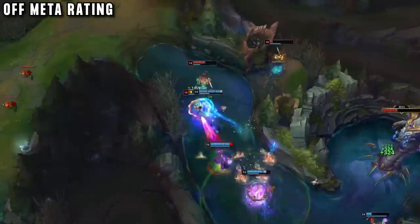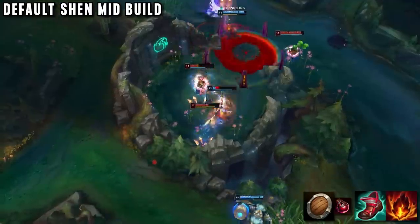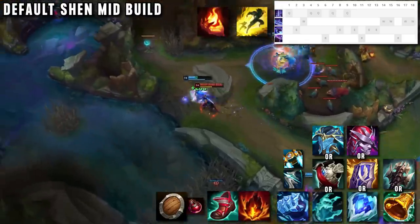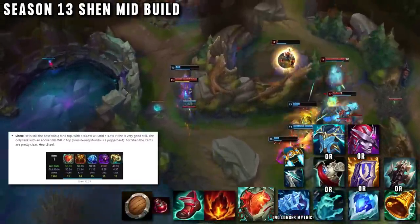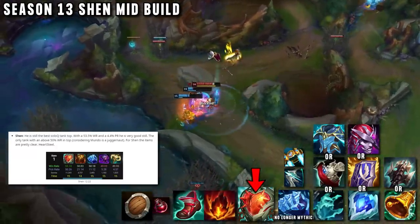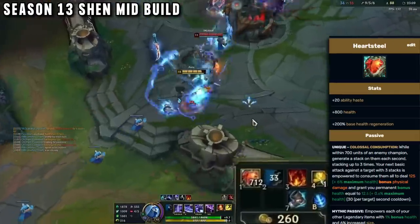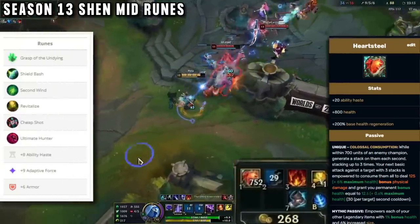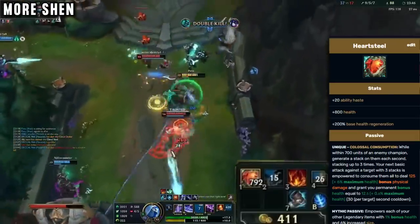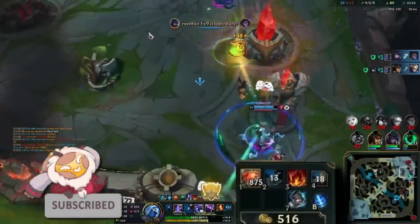His default build is simple: early Ionian Boots for cooldown reduction on the ultimate, followed by a pretty standard tank build depending on the enemy's damage, with the option to go Demonic Embrace for the best damage item on Shen. In season 13, the new tank mythics look great for Shen — early data shows Shen with Heartsteel seems overpowered, with a very high win rate in all ranks. His runes are straightforward: Grasp of the Undying for trading and surviving lane, with secondary runes for more ultimate uptime. Expetu is also an excellent YouTuber and sometimes streams on Twitch — links are below.